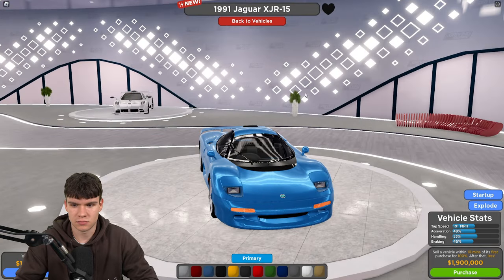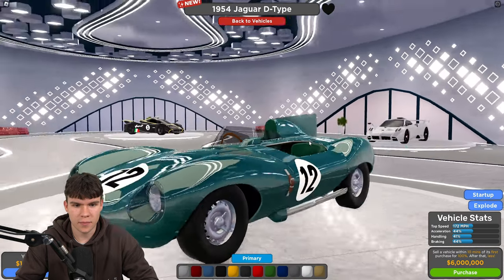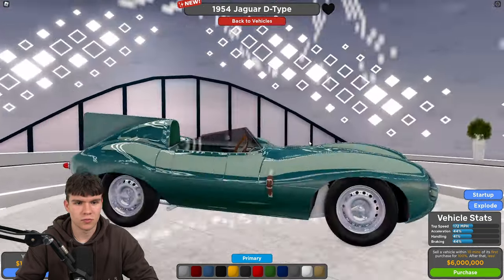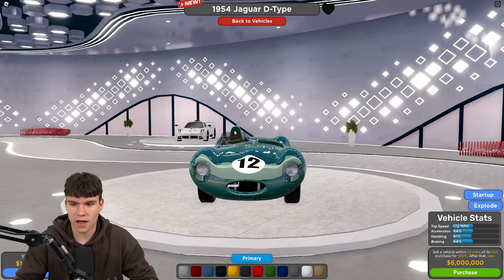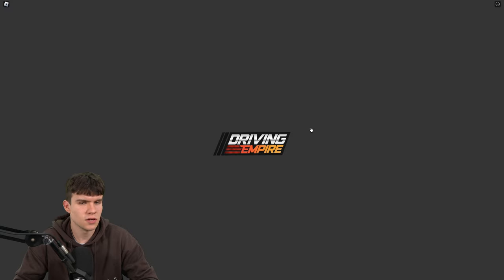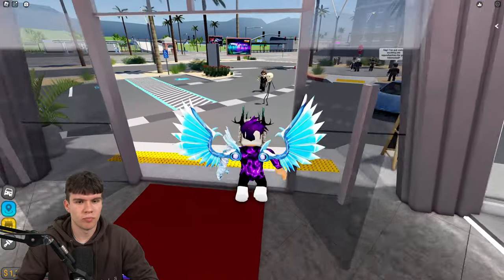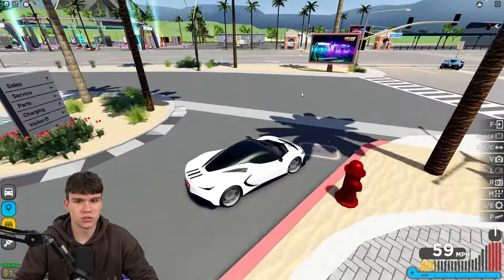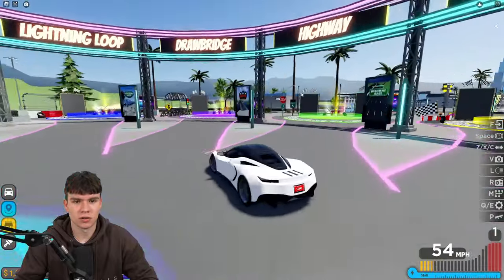Another car does 191 mph with 49 acceleration and 53 handling. Then there's the classic-style Jaguar with a strange design — probably aerodynamic — with 172 mph top speed, 44 acceleration, and slightly better handling. These are definitely not the best performance cars in the game, but they're cool, especially if you like classic cars and collecting them.